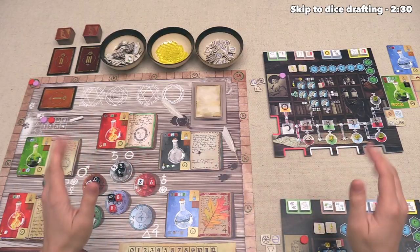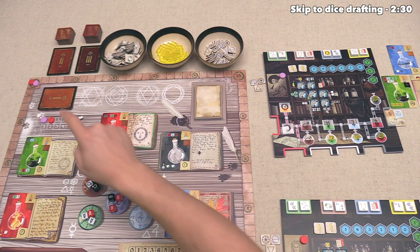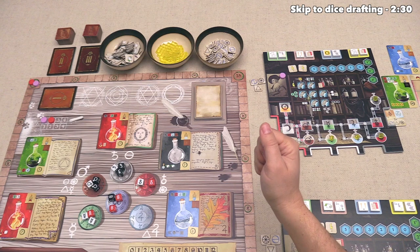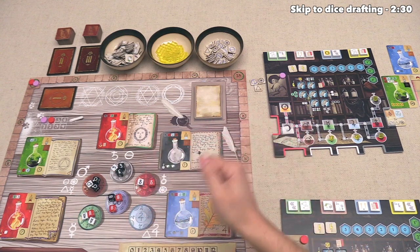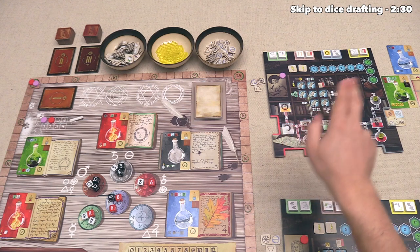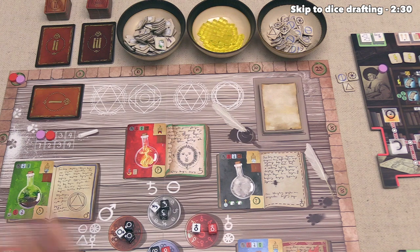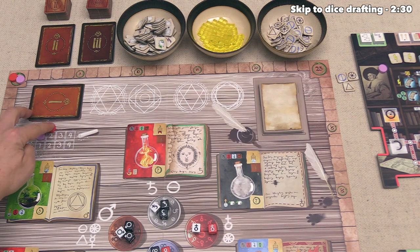Let's focus out and talk about the overall structure of the game. We are going to be playing through three overall rounds, denoted by these numbered stacks over here. Within each round, players are going to draft up to three dice from this center area and perform a variety of actions with those dice, which will give them new materials and let them transmute materials in order to complete experiments. It's worth noting that today we will be playing as the purple player, so we get to go first, and then our red opponent goes.